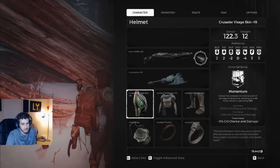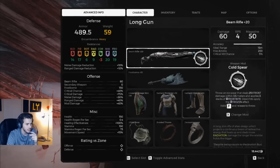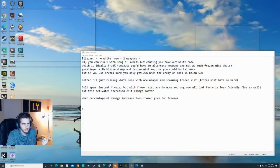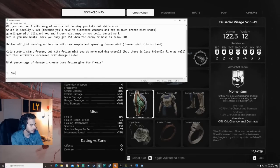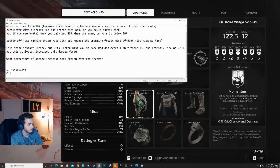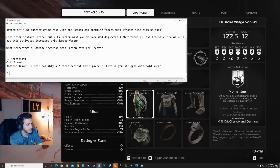The rest of the build armor-wise: Radiant — self-explanatory, we're just going with as much crit as possible. Same with your traits — you're gonna take crit traits, all of that good stuff. Necessity: you gotta take Cold Spear. It just plays a million times better than the rest. Radiant armor, three-piece. Possibly a two-piece Radiant and one-piece Cultus if you struggle with the Cold Spear.